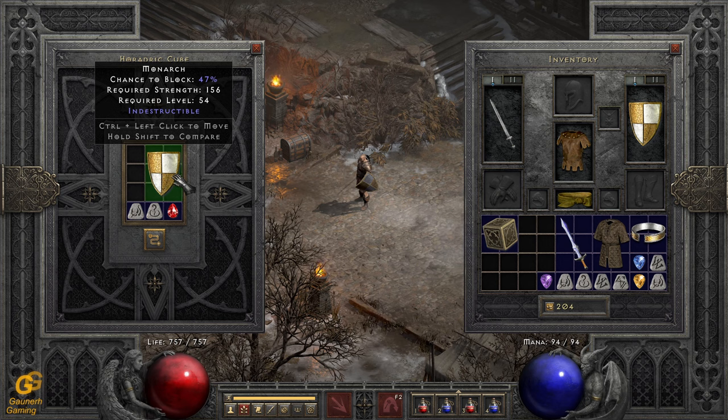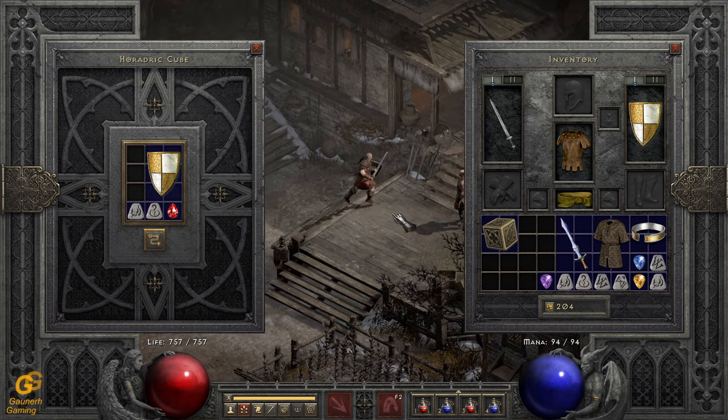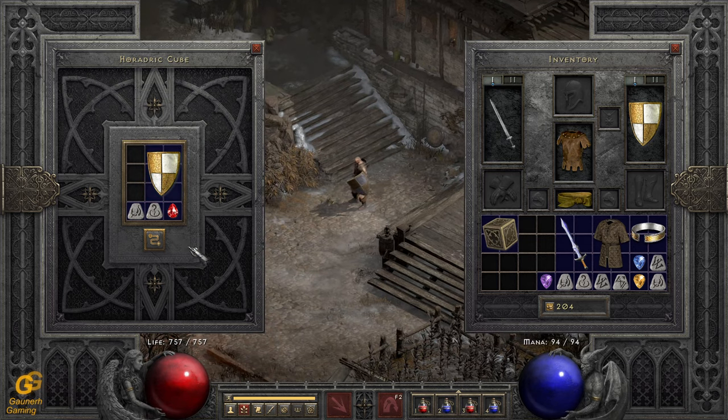So up to the maximum amount of sockets available on a shield, which is four for the Monarch — meaning you have a 25% chance to roll four open sockets. This is a nice way if you have already used your last quest.